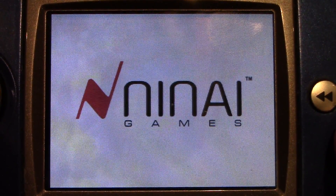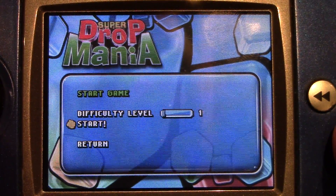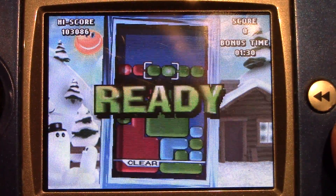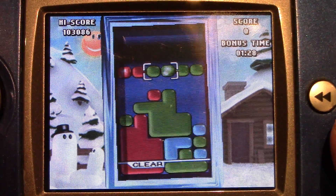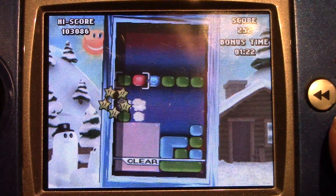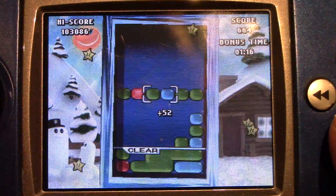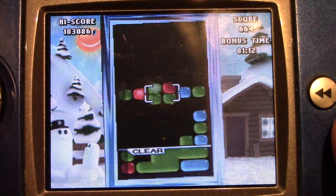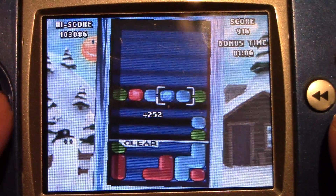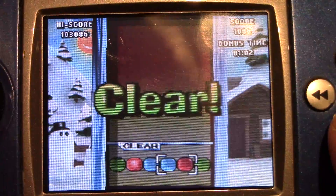Next we will take a look at Super Drop Mania. This is a very fun puzzle game, again one of my favourites. You can see it should match the colours. You've got to get the blocks below that line there, and then you've cleared the level.